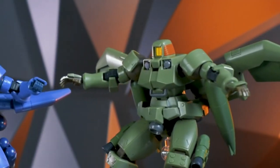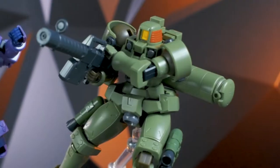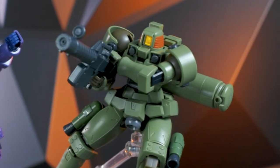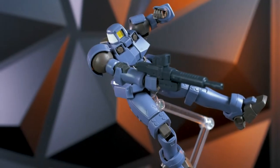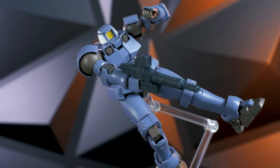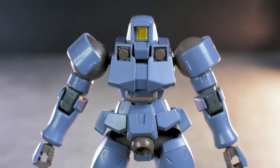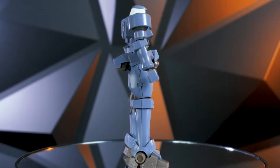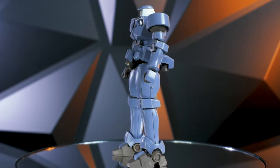Anyways, other than the green one, the other P-Bandai variants are the flight type, which is the blue boy here, and the space type, which is this purple boy over here. And here's the NPD in gray. I'm really digging the white on the side of the head. So if you're thinking about buying a Leo NPD because you want a gray Leo, here's what it looks like. It comes with all the parts a standard Leo would come with.